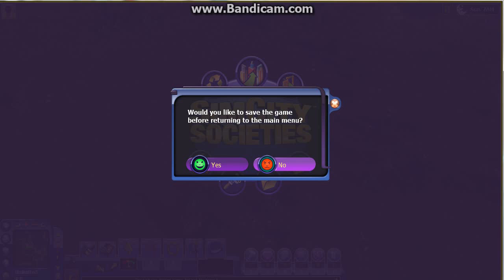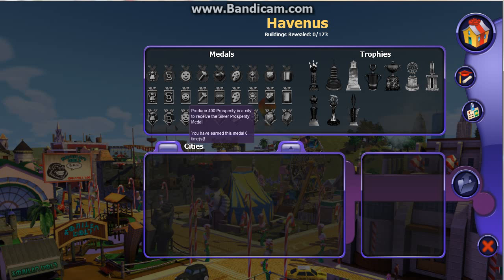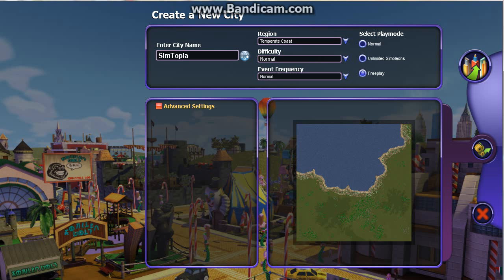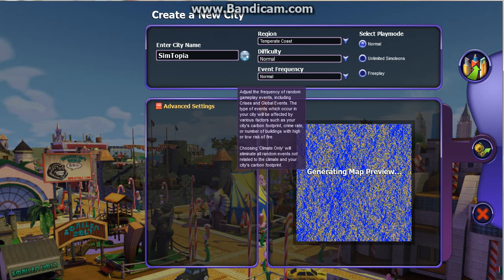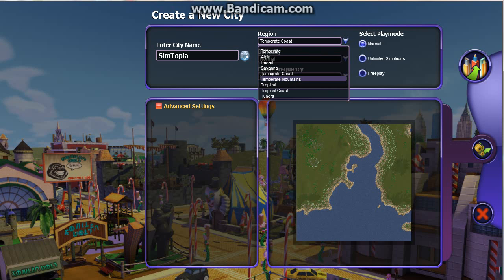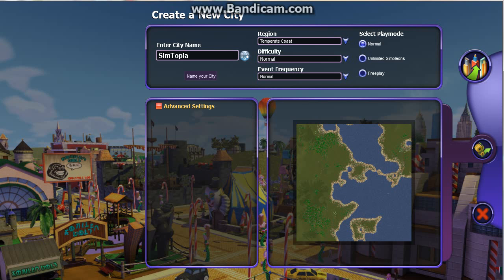We're not gonna save because, you know what, I'm mad. It switches up every time, so that's why you just kind of click it around a couple times. Click it again before we start making a name. That looks cool.